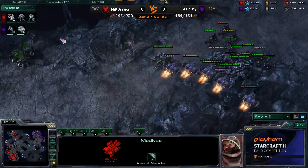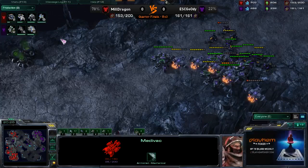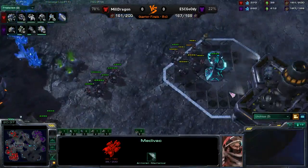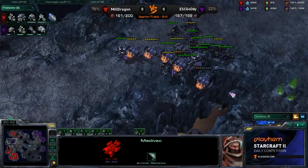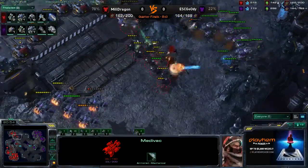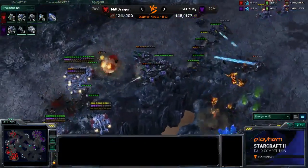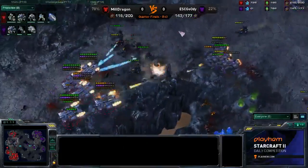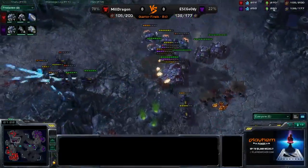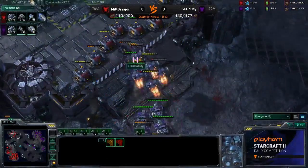Dragon's base count has been so much higher this entire game, he's got an economy to support it, but Goody's got this contained and it's going to be hard to break. Dragon's main is mined out but he still has his natural looking pretty good, and he has the top left-hand base. He doesn't actually need that much gas because he isn't committing hard to mech like he was before, so he's looking pretty okay on income. The problem is that his opponent is sieged up in a beautiful position that's very difficult to fight your way back towards.